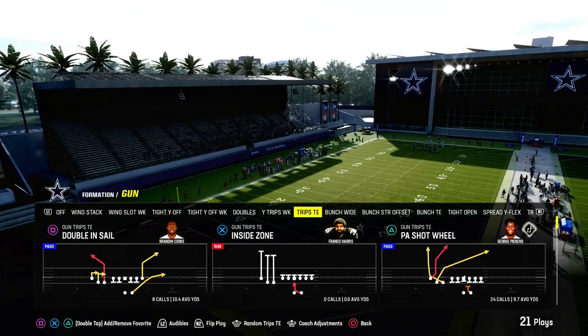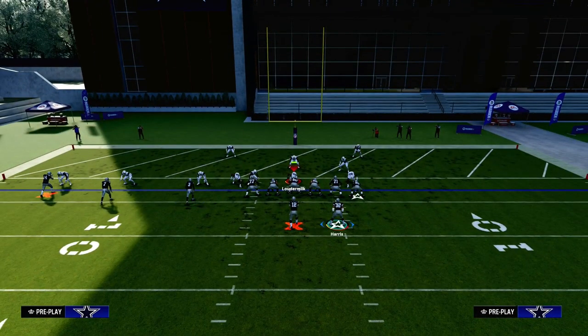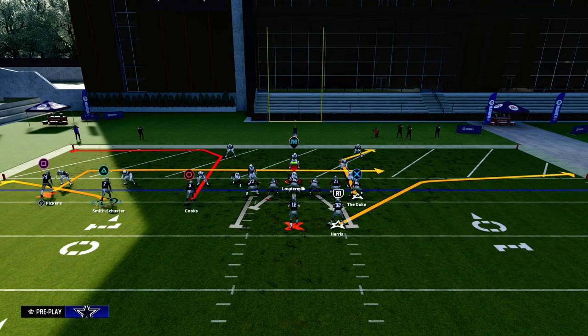All you need is Tight End Apprentice. Tight End Apprentice just came out — it's the best ability if you want to run Trips Tight End at a really high level. If you want to get my entire Trips Tight End offensive ebook, we just updated it to optimize it with Tight End Apprentice. The link is down in the description. For just $10, you'll be able to get access to all of the ebooks.